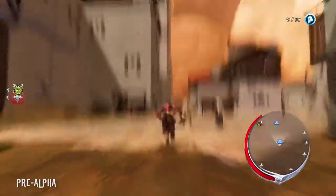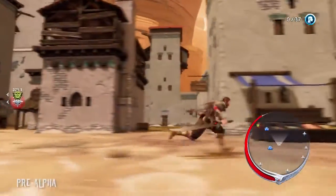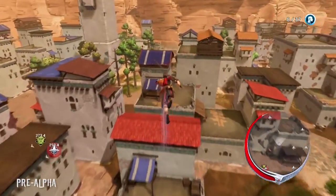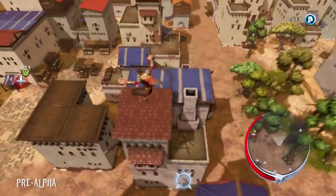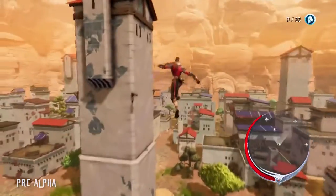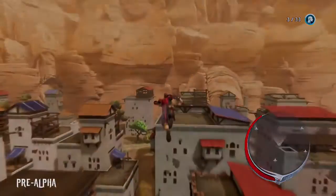The gameplay in Extinction emphasizes high-speed traversal around the environment. In addition to the basic jump and double jump, Avil can also run horizontally along walls, run vertically straight up walls, air dash through the sky, come floating back down gently, bounce off springy objects in the environment such as building awnings or treetops, and can use his whip like a grappling hook to get around. When he does this, time slows down, giving him time to plan his next move and make split-second decisions.